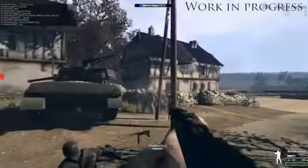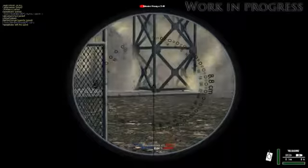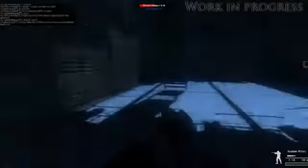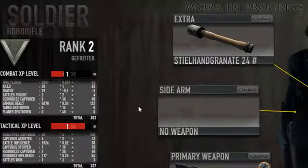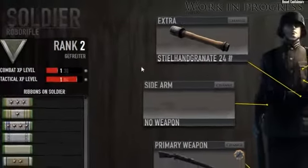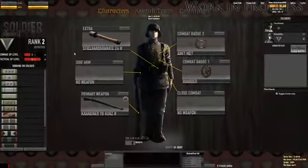Combat XP is gained by kills, how many battles you've fought, how many tanks and planes you've destroyed, etc. Tactical XP is gained by capturing or assisting in capturing capture points, winning battles, clearing objectives and so on. The sum of your character's Combat and Tactical XP levels equals your rank. However, Tactical XP is rewarded higher than Combat XP in order to encourage team play.